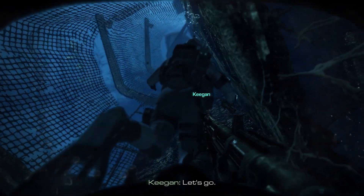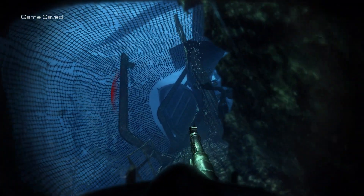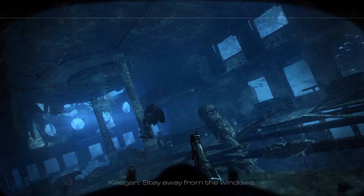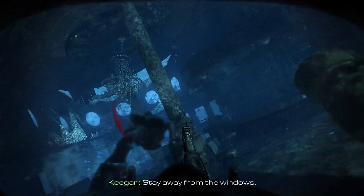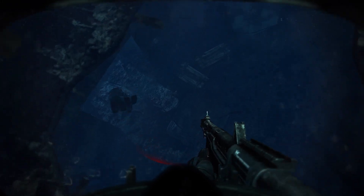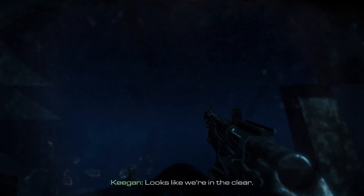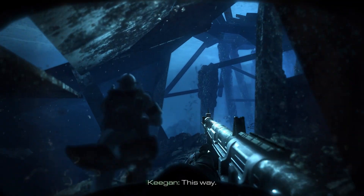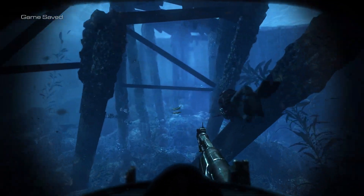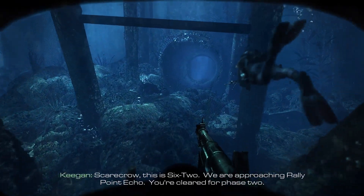Let's go. Stay away from the windows. Down the hatch. Looks like pretty clear. This way. Scarecrow, this is 6-2. We're approaching Rally Point Echo.